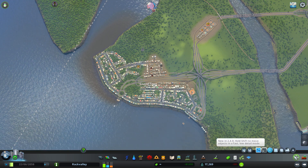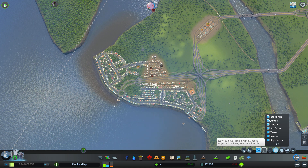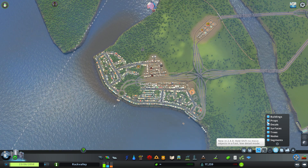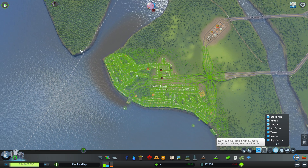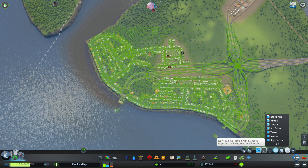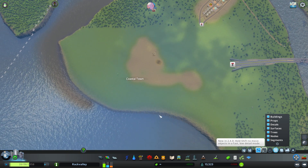With the Move It mod you can easily delete everything at once. Use the marquee selection icon — you can choose to delete particular things or leave others, but in this case I'm just going to bulldoze everything. I select everything just like you would normally select things on a computer. Now it's all selected, and a few icons over you'll see the bulldoze icon as part of the Move It mod — just click on that and everything selected is now gone.